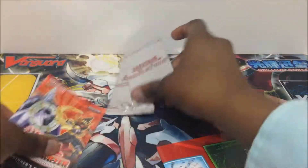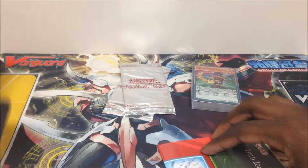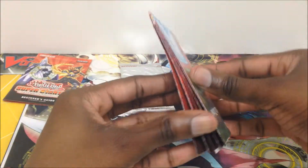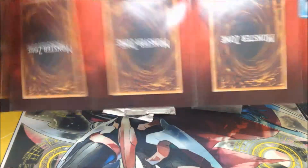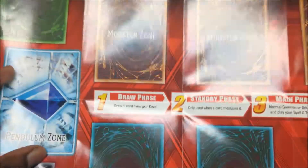We have the deck and the two power-up packs. There's the new rulebook to explain Pendulum Summoning, a new paper mat, and basic phase information about draw phase, standby phase, and battle phase — all the good stuff in the basics. We also have the pendulum zones.